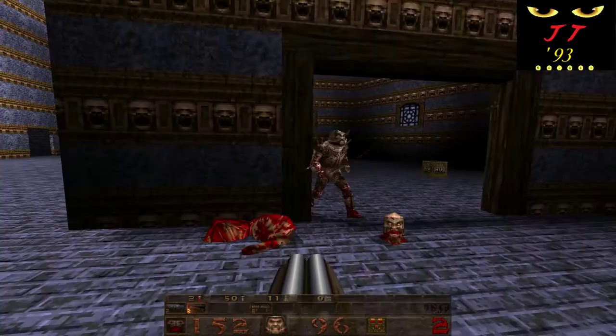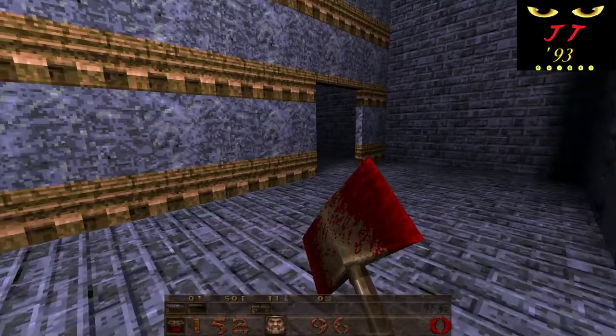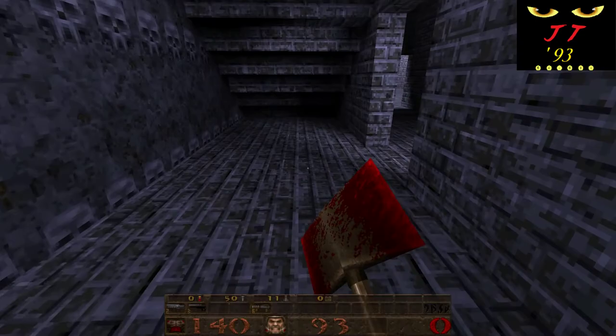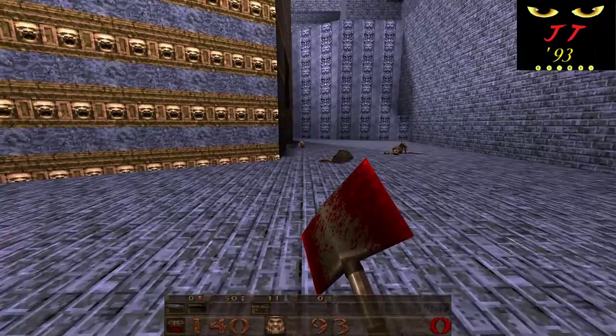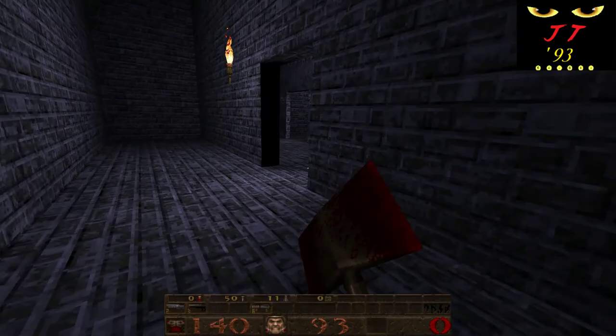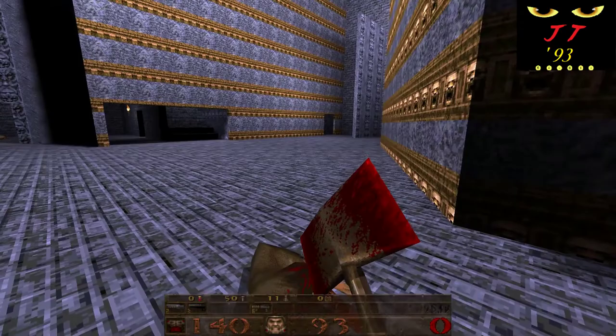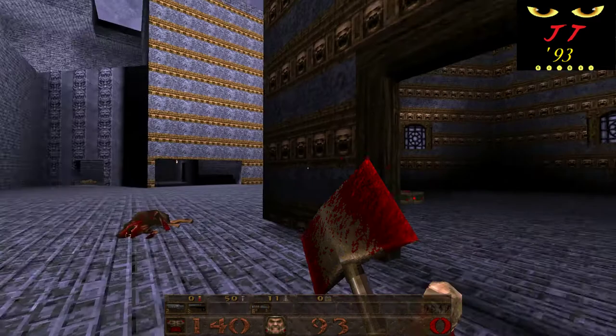What I mean by that is we just got the silver key — it was right over here. And the door we need to use it on is right over here. That's kind of crappy. We didn't even have to go through a door to get the silver key; it was just right there in plain view. And the door to access it is right in the same area right next to it. It's kind of like, what's the point? Why even bother having the key there in the first place?